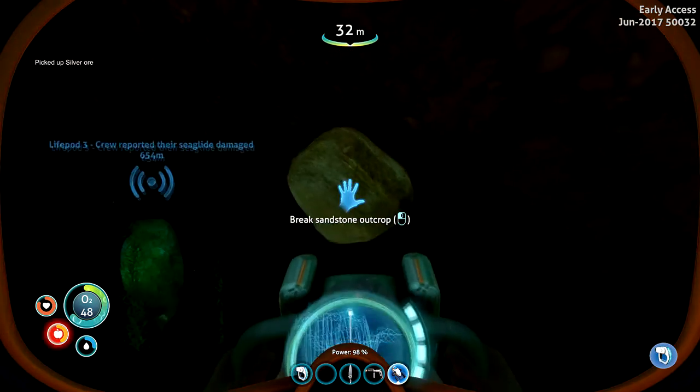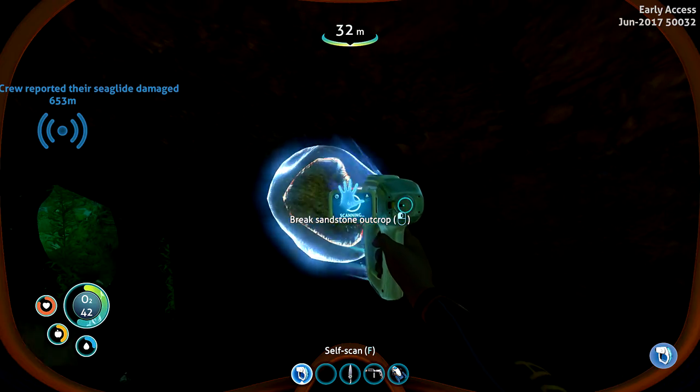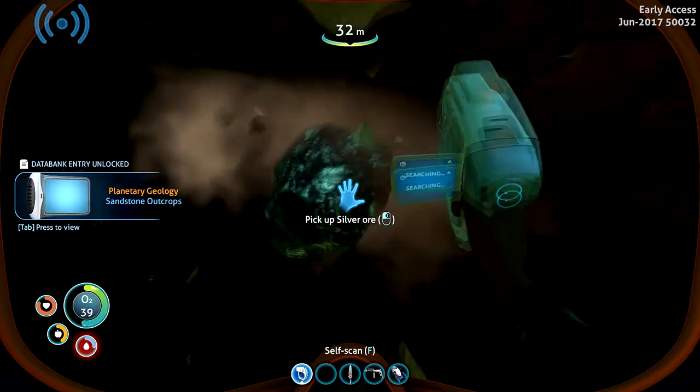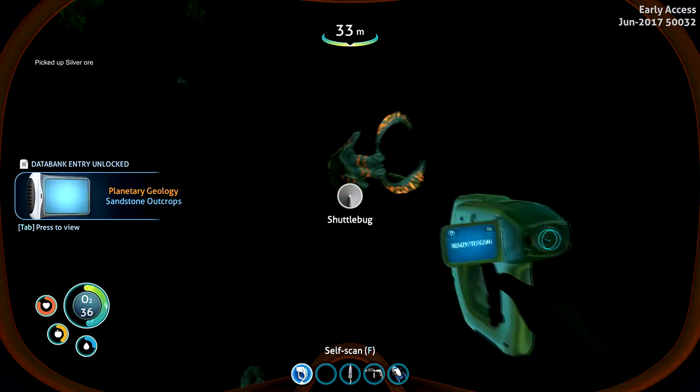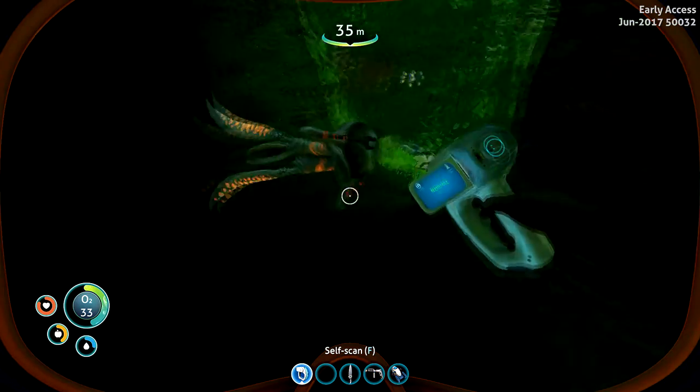Silver! Oh, sandstone. We should scan this - figure out what we can get out of sandstone. More silver. Alright. Shuttlebug, did I scan you yet? Cute little Cthulhu-looking motherfucker.